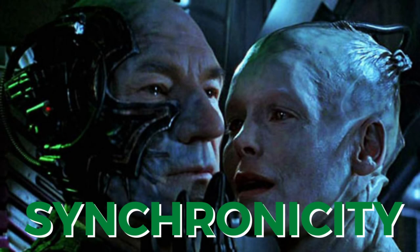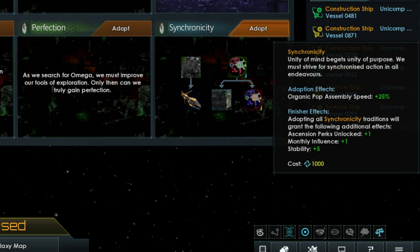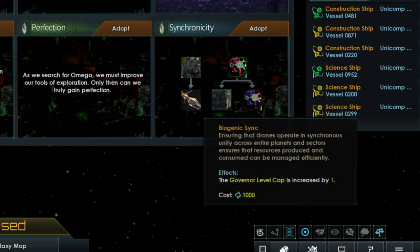The Synchronicity tree, the eighth tradition for the Borg, focuses on unity and increases the cohesiveness of the collective. Adopting this tree immediately gives a bonus of plus 25% to organic pop assembly speed — meaning the POPs you gain not by assimilation but by growing them yourself, like the maturation chambers seen in the shows. The first tradition, Drone Network, increases planet build speed by 20%, so buildings and districts take less time to construct. The Biogenic Synch tradition increases the governor level cap by 1, giving leaders an extra chance to gain traits.